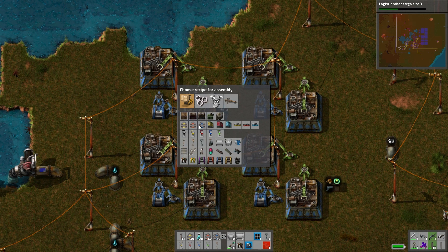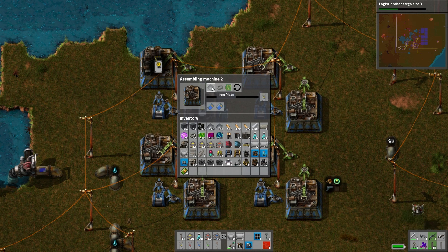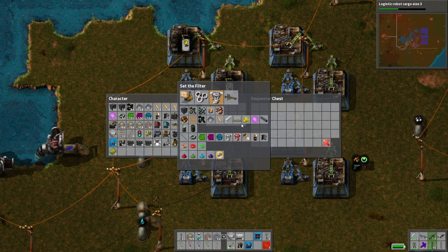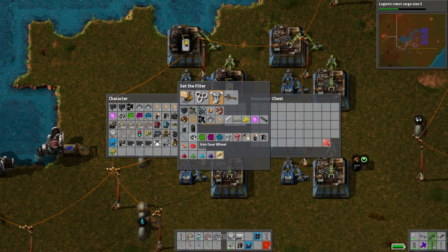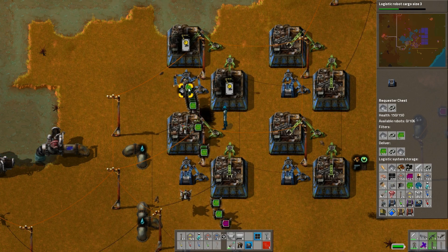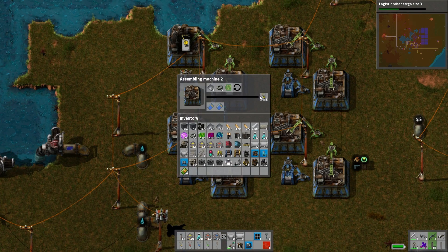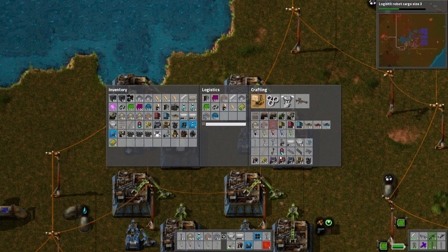We have enough electric, so let's set up this first. These guys need iron plates, iron gear wheels, and electronic circuits. We have so much of this stuff — a hundred of each. We are making plenty. Let's do a passive provider chest up here. It'll pull into the network when there's less than a couple hundred — make me inserters, sweet.